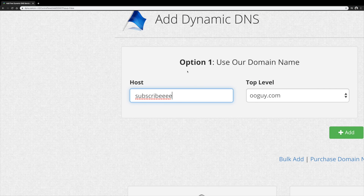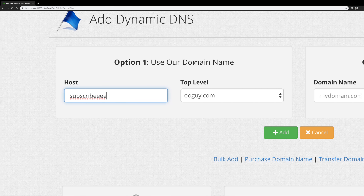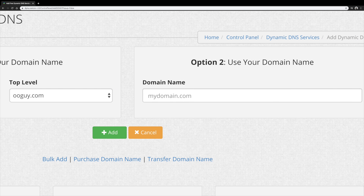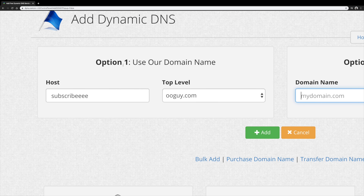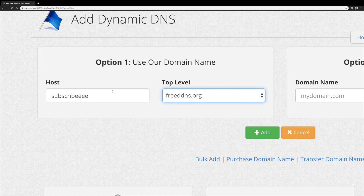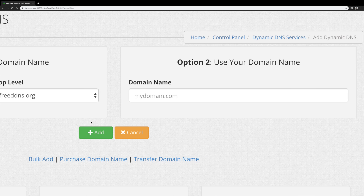Once you're there, go all the way to the right and click on Add. You can click on option one if you want to create a new domain name, or option two to use your existing domain name. Option two means you already have a domain name, while option one lets you create one right now — and it's free to create. Choose whatever name you want and then click Add.